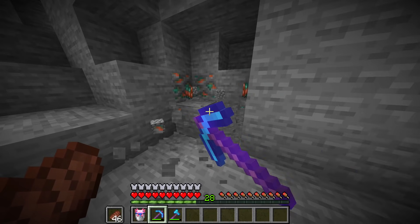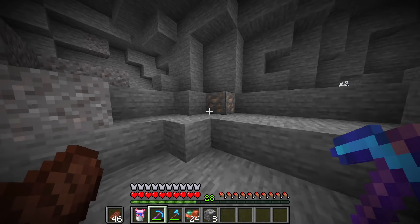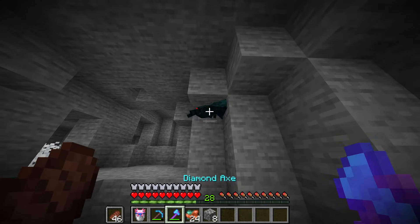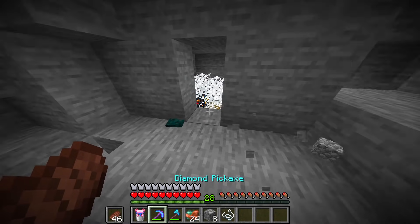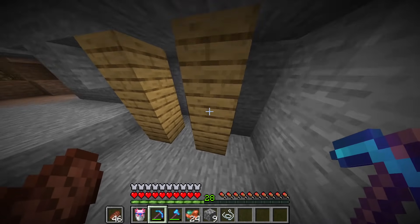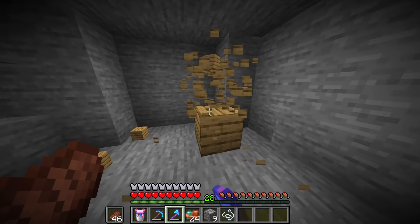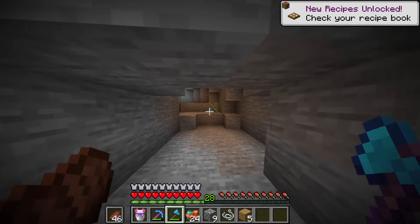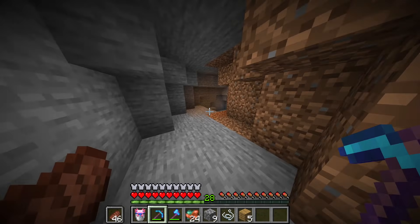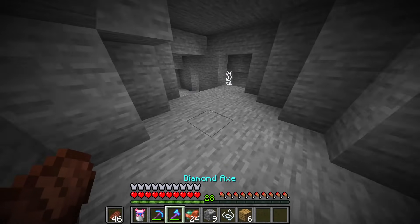The Caves and Cliffs update was originally meant to be one full release - 1.17, the Caves and Cliffs update. Whereas recent events and things going on behind the scenes over at Mojang made them have to make the unfortunate decision to split the update up into two: giving us the Blocks and the Mobs in Part 1, releasing on June the 8th this year, and Part 2 releasing sometime in the holiday season.